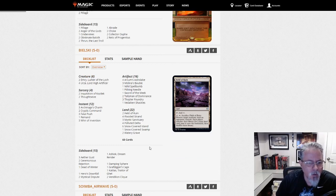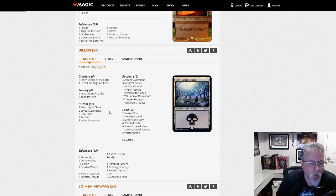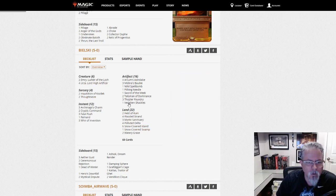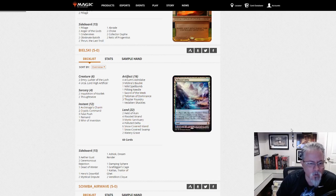Bielski with a 5-0. What do we got? Urza. Is this Dimir Urza? Looks like Dimir Urza. Yep. Control deck. Urza, Thopter Sword combo finish. Cryptic or Archmage Lock with Mystic Sanctuary. Dimir Control deck featuring Urza and Emry as the win conditions.